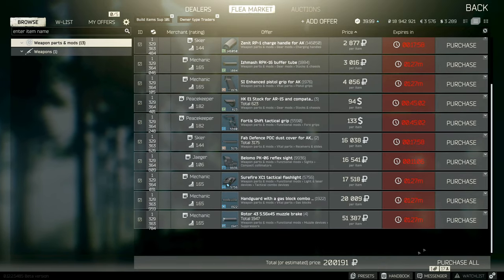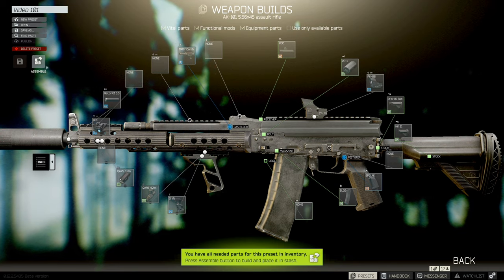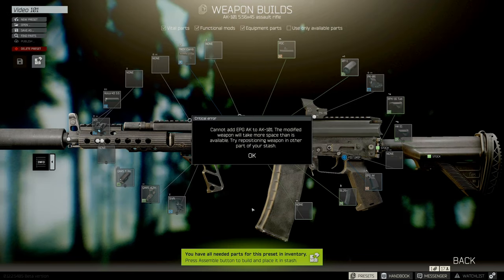Click on Purchase All at the bottom right and select Yes. Now the parts have been purchased. At this point, you want to hit the back button at the top right. It will take you back to the weapon building screen. Now we click on the Assemble Square located at the top left. Select the stock gun you'd like to add all the parts to and hit Select.